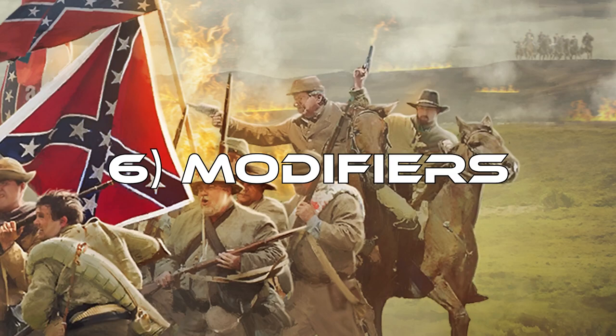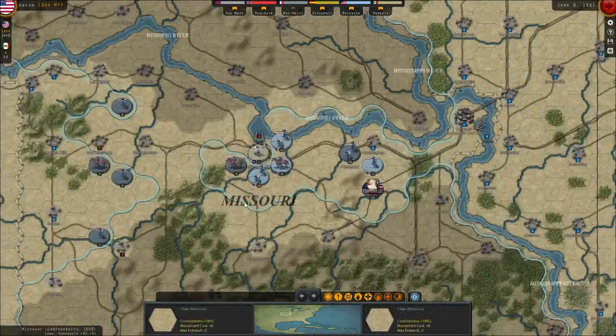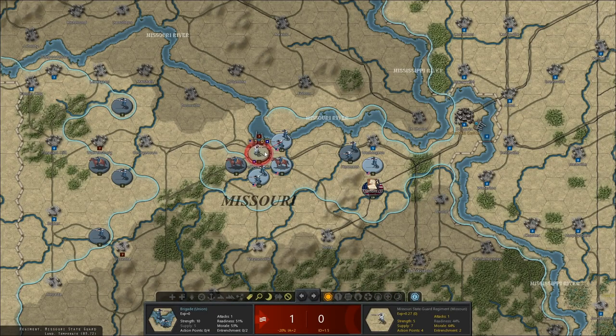We talked about entrenchment, but in the defender losses formula you noticed there are other defender bonuses. One example: if you are attacking over a river. If you have a unit attacking over a river, you can see it in the prediction as a river symbol at the bottom. This has the effect of lowering your combat modifier by 20% — so instead of 55% based on my readiness, it drops to 31%. The prediction already accounts for all of that. If you were attacking across a major river rather than a minor river, the penalty would be 40%.